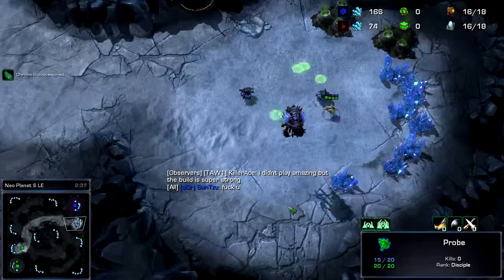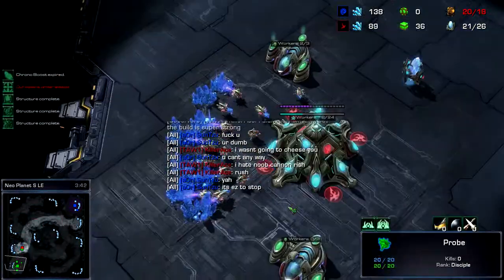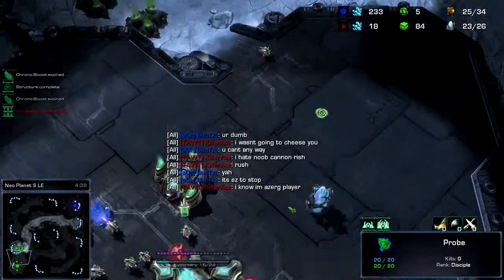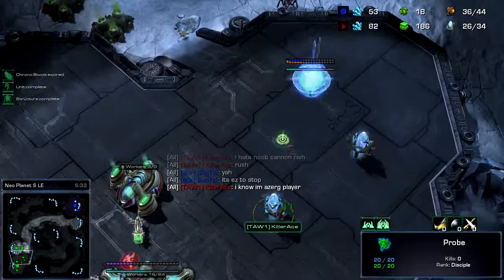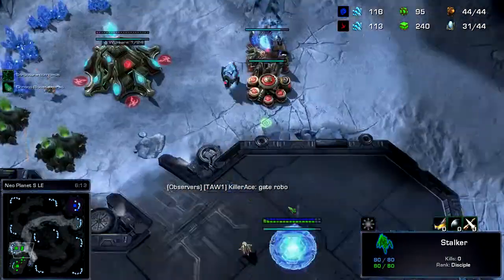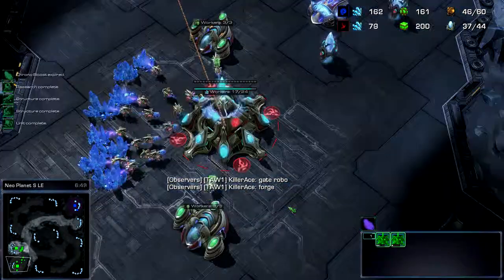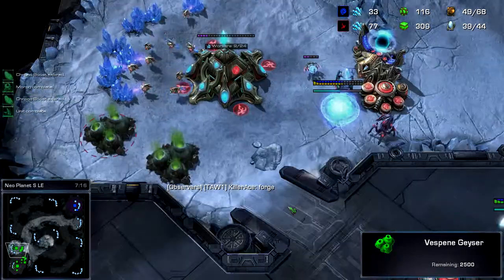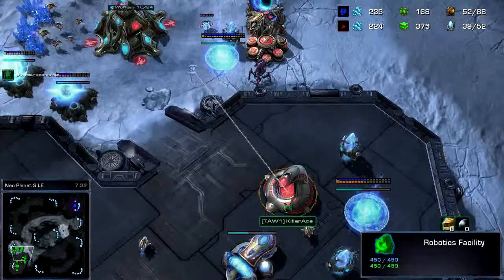So basically this is a build from Killer Ace, but I've been talking to since. Interesting, he went gate first with the cyber core. So you got forge going plus one. He had an observer go out.